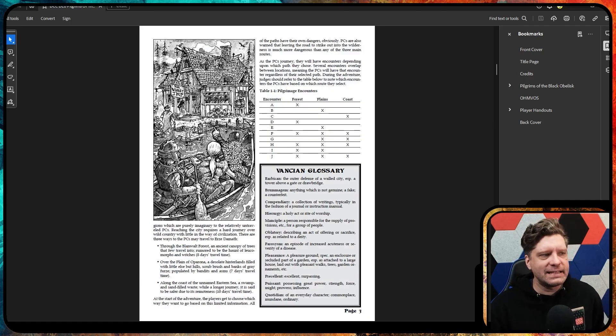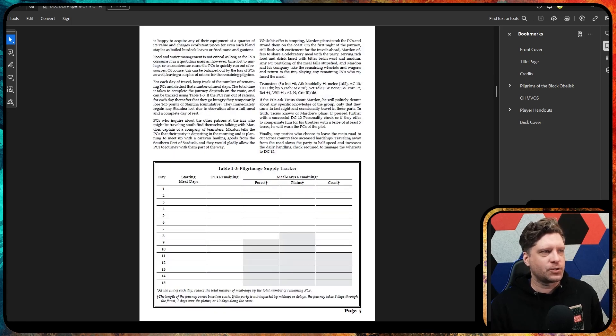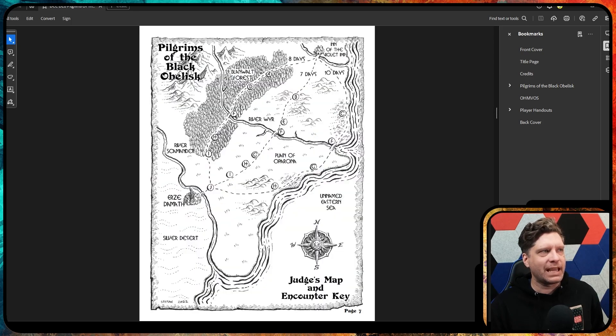Every year, a bunch of pilgrims gather together and make a pilgrimage to the Black Obelisk, hoping to follow the path set by Omeet-Ko. When they get there, they worship him and maybe get ascended like Ammon. The adventure also has a Vancean glossary, which gives more information on the verbiage and words that Vancean magic — or just Jack Vance — comes up with. He invents lots of fun words and things. So our goal as adventurers is to make a pilgrimage.